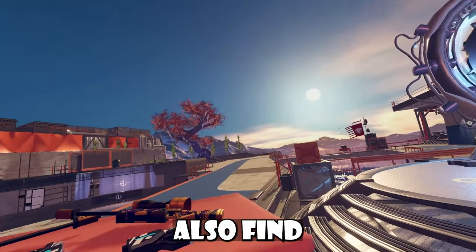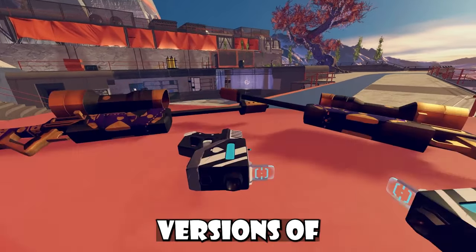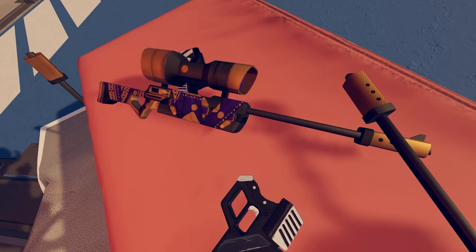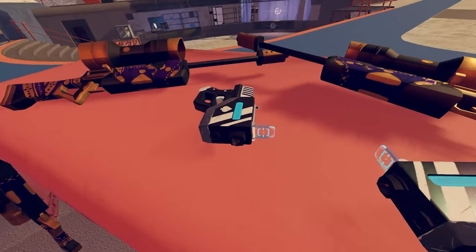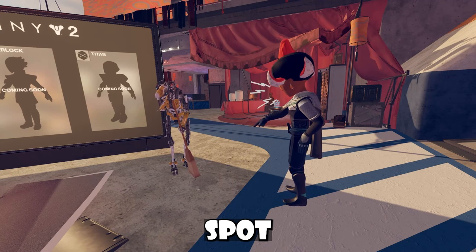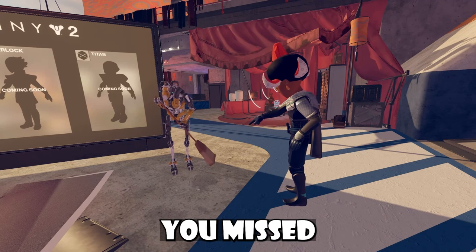So spooky. You guys will also find Requiem-sized versions of the new skins that they have for the weapons, like this purple golden sniper and the zebra-colored laser tag pistols. And we got this guy too, who kind of just sweeps the same spot in the ground.